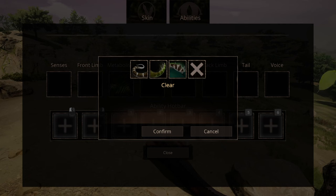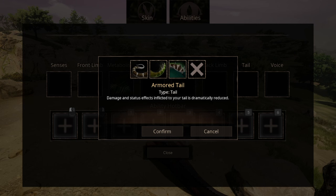For tail abilities, we have three options. The first one being Armored Tail, which doesn't do the name justice. Then we have the Tail Attack, which does do the name justice. Then we have the Paddle Tail, which is usable in one singular specific situation and pretty much useless in every other situation.